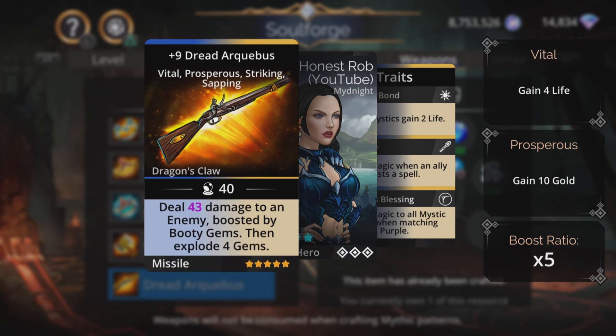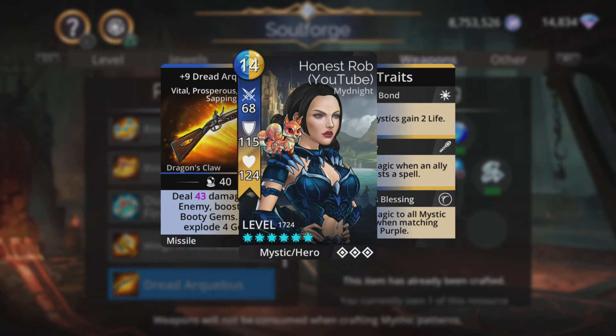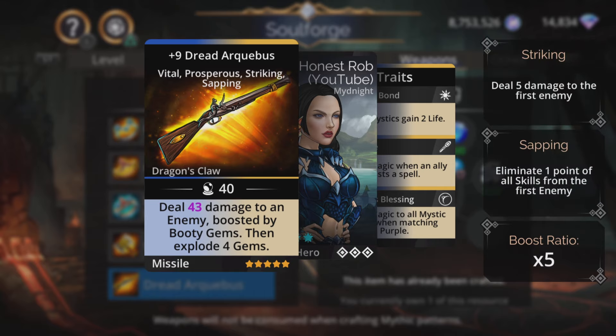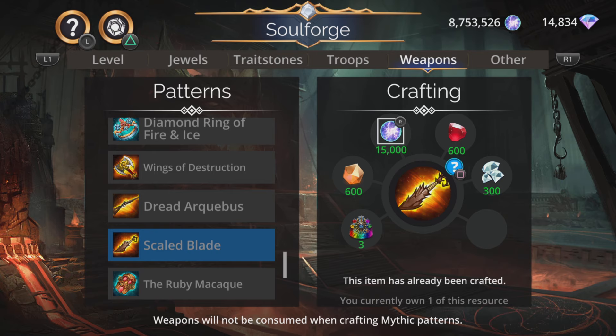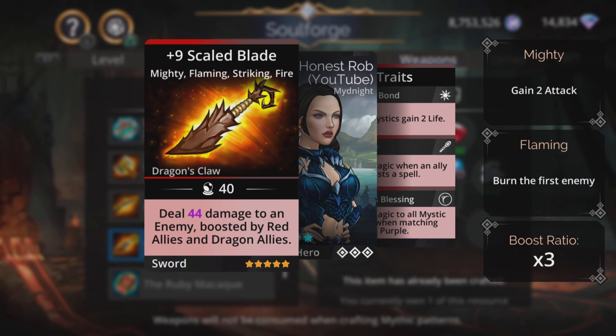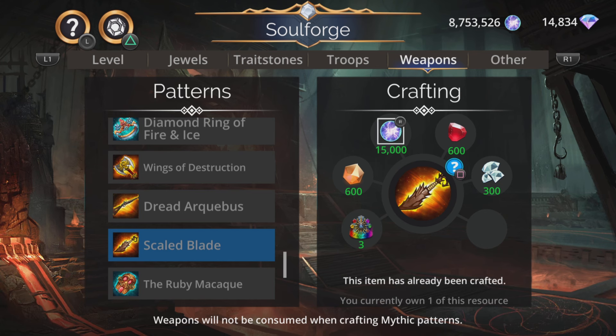Dread Arquebus - magic-based damage to an enemy boosted by booty gems, then explode four gems. It's a kind of okay weapon. It's not the sort of thing you're going to use all the time, but the fact it gets boosted by those booty gems and explodes gems means you're likely to pick up some decent mana. Scaled Blade - damage to an enemy boosted by red allies and dragon allies at a times three ratio. Another collectible kind of one there.